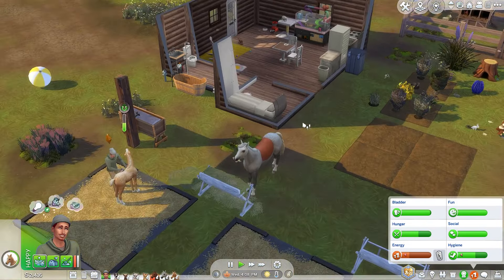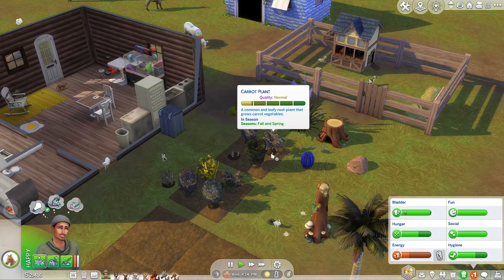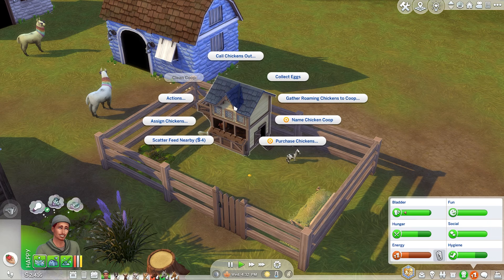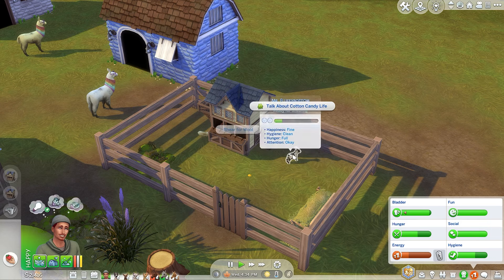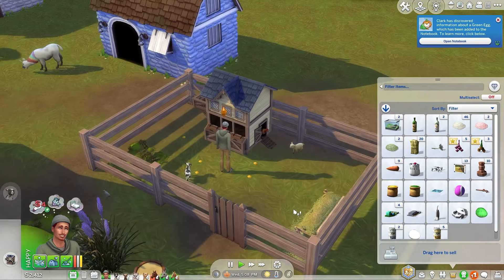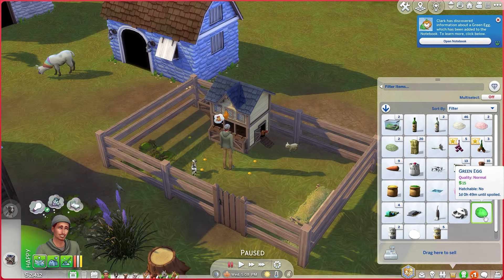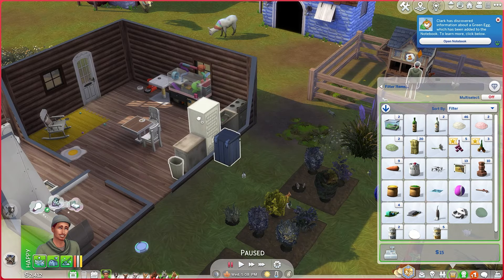Now brush our baby girl. Okay, Peach is good. The horses are now good. Let's harvest all of these crops really quickly, water everything. The chicken has food and we don't need to clean the coop right now. Let's clean and shear Mr. Fluffy Bottom. We got a special egg — our first green egg! Awesome. We're going to put it in the refrigerator.